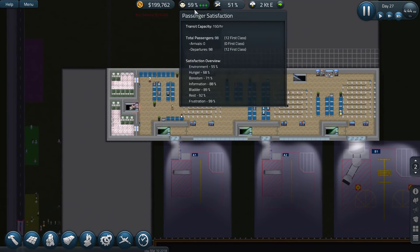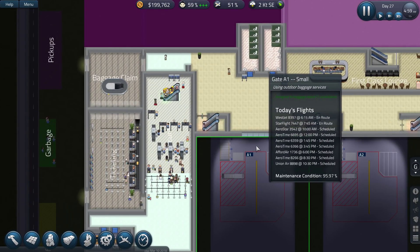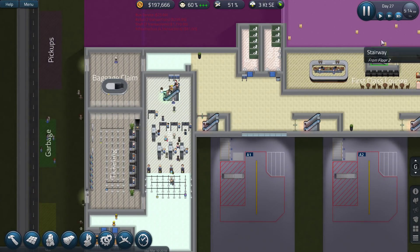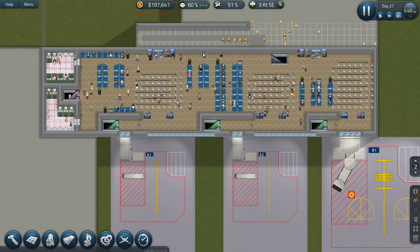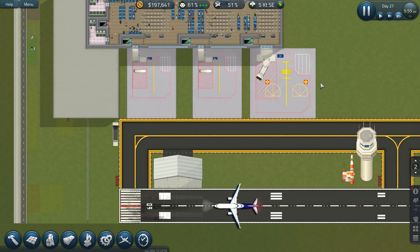People are rushing through. Passenger satisfaction is going up crazily — everybody is rushing through security. It seems to be working. We've still got people doing the loop-de-loop over here, running through up and down. We've got our first planes probably arriving.